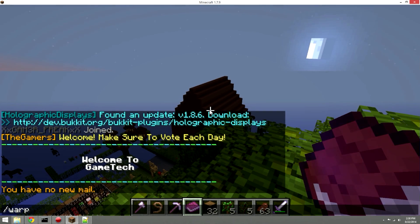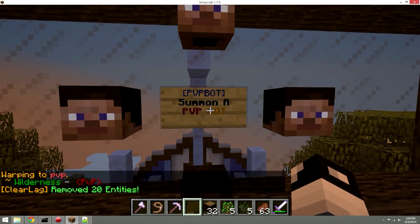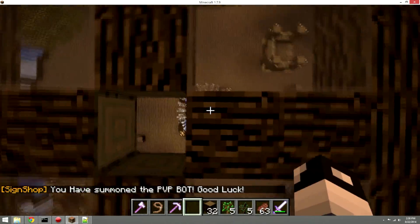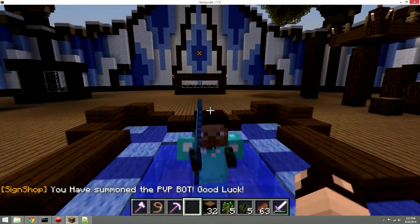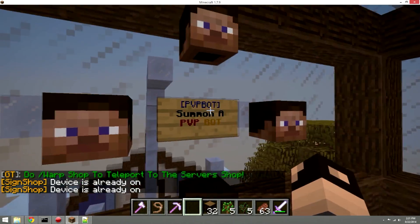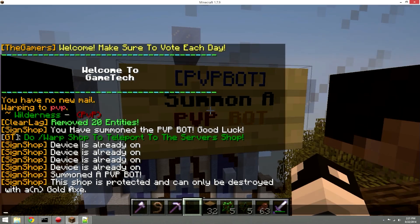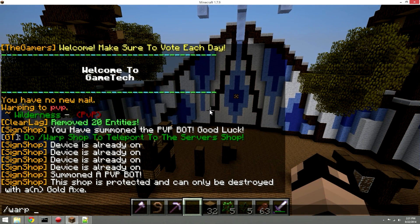Here's a real server example — I built a PVP bot because players weren't always online to fight. Using a device sign linked to a command block, it spawns a mob with a firework flare when activated. I configured it to prevent spamming. The sign displays 'device is on' and you can customize what it says when clicked — all very configurable.